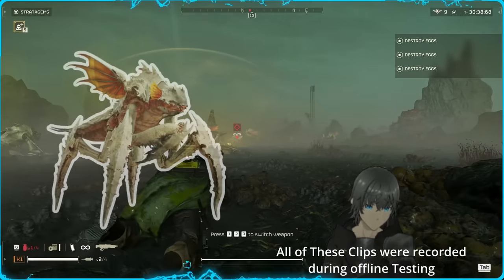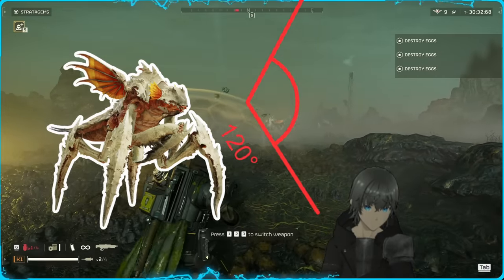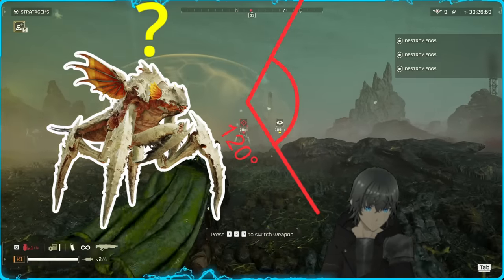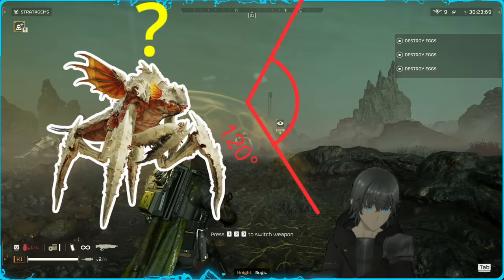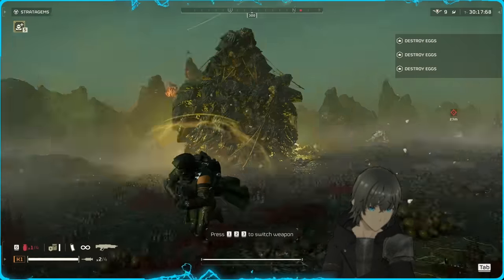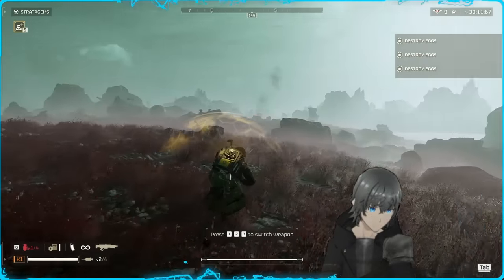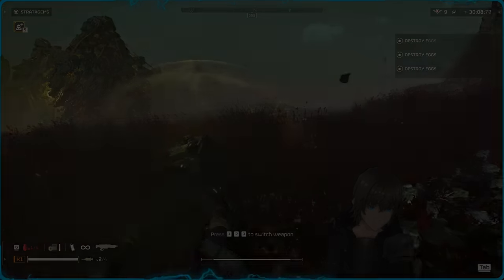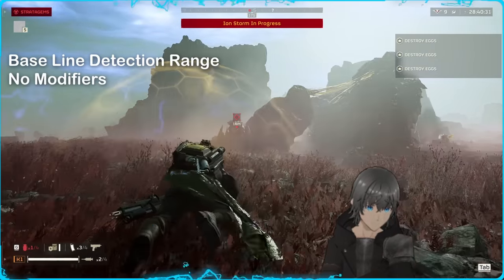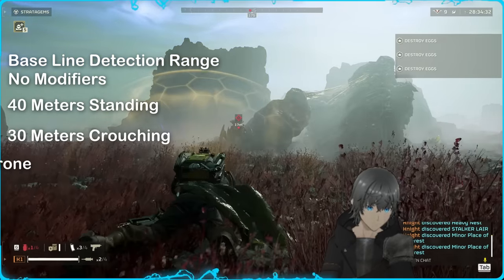Now let's get into enemy detection range. Every enemy in Helldivers 2 has a vision cone of roughly 120 degrees in front of them — they are virtually blind outside of this cone. So basically, if you move anywhere around this cone, the enemy will be completely unaware of you unless you move within their hearing distance of roughly 10 meters. They will only hear you if you are in the standing position, as you make no noise while crouching or prone. Your baseline range from the enemy at which you will be detected is 40 meters in the standing position, 30 meters when crouching, and 20 meters when prone.